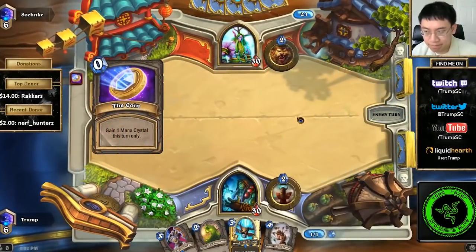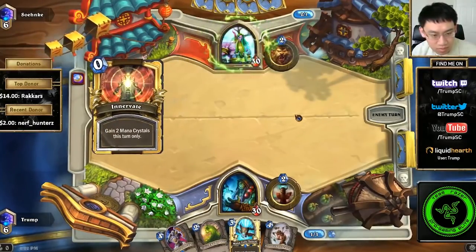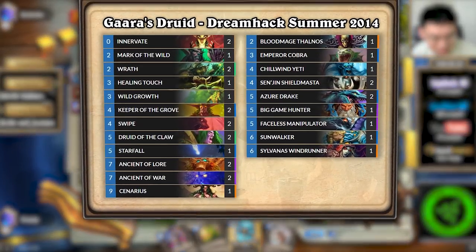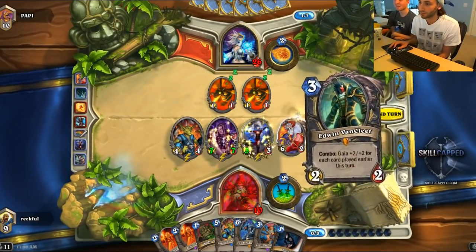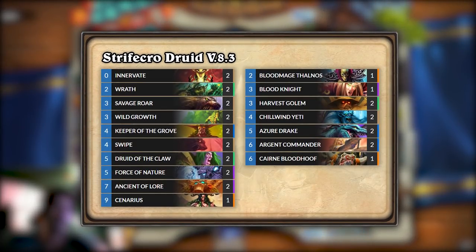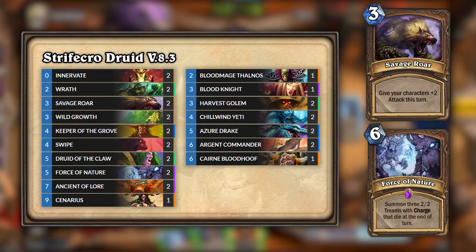After the launch of the game, thanks to its ramp tools, Druid developed as the premiere big minion deck. Famously introducing the Innervate plus Chillwind Yeti combo that is still talked about today, the ramp Druid deck was one of the strongest during the time, second only to the never-disappearing Miracle Rogue and the innovative Backspace Rogue. Thais and Strifecrow eventually modified the first variations of ramp Druid to include Force of Nature and Savage Roar, turning it into a midrange deck.